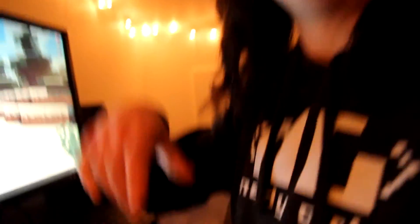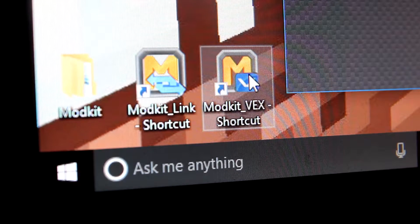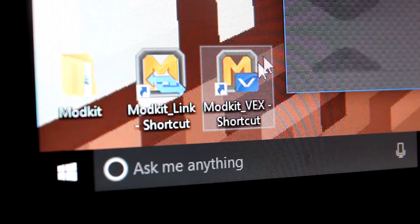Let's go! Now the time has come to move on to programming. First things first, we need to open our programming environment, which is where we do all the coding. Click on Modkit — that's our programming environment for the VEX IQs.